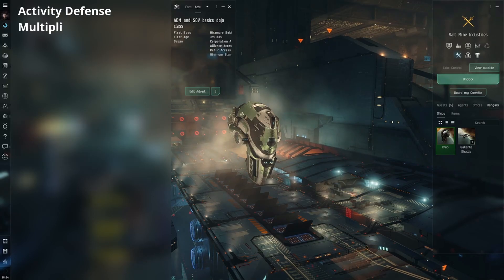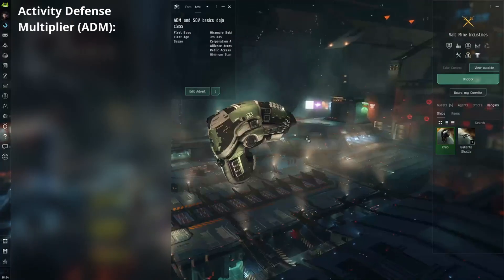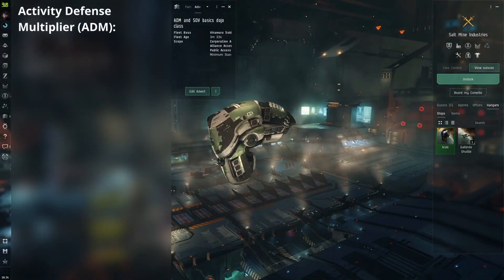Activity defense multipliers are affected by three factors and are one of the three crucial pillars to keeping our space secure. The higher the ADM number, the longer it takes for an enemy to capture our system, and the less time each day a hostile has to reinforce our IHUBs.